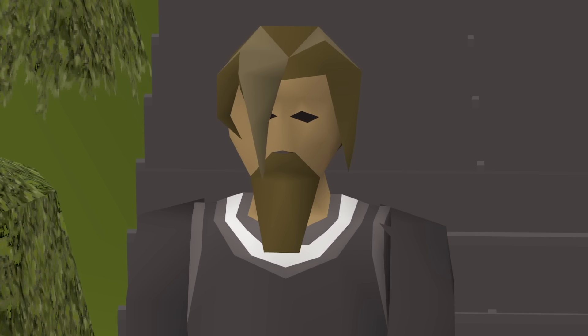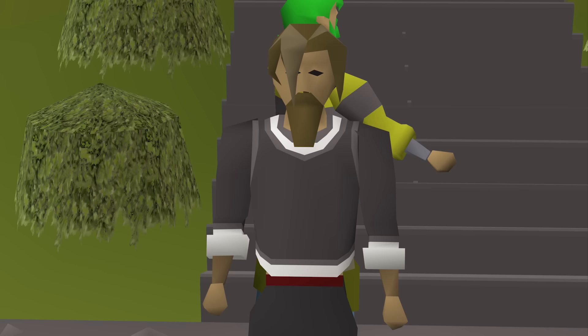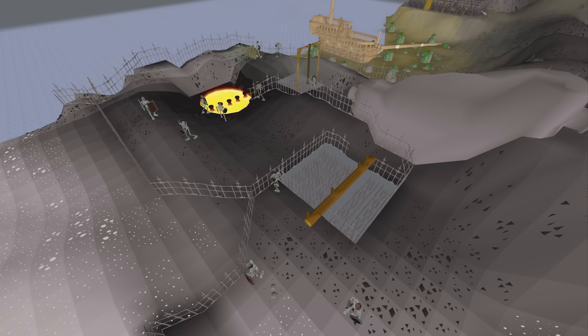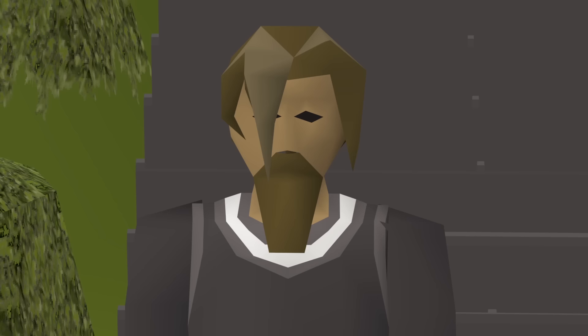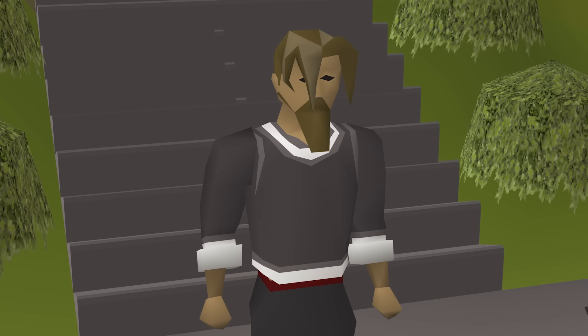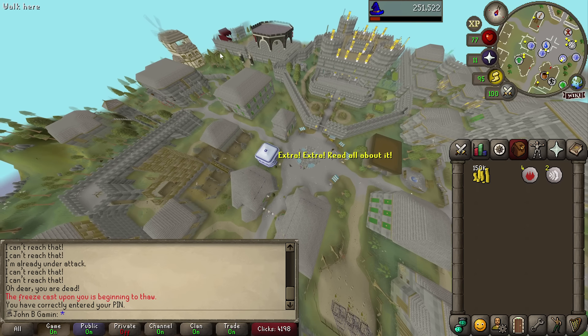So I decided to pivot my plan, and again, not tell anyone. With everyone on the Bounty Hunter world, all the PKers were there fighting, which meant every other world was seemingly just empty. So I decided to use this big chaos as a diversion and just do normal wilderness agility alone. Let's just try that.